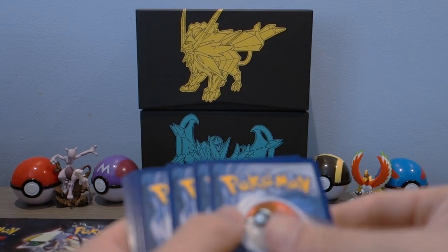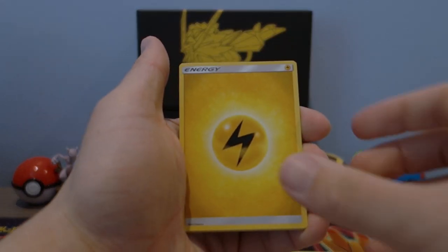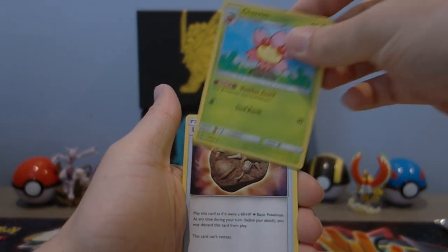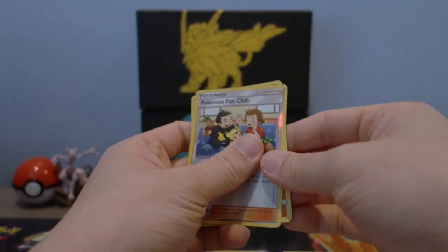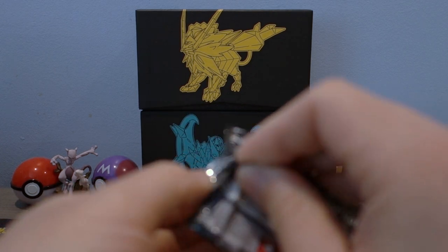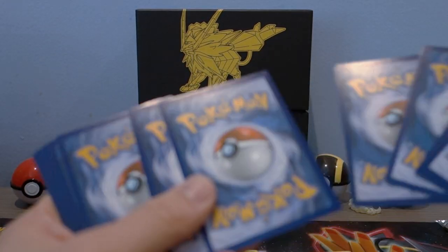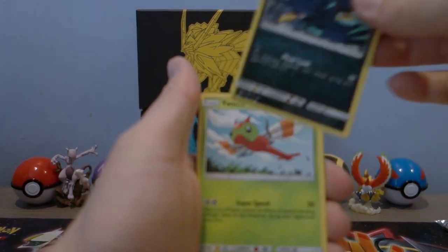Got Dawn Wings Necrozma GX — I have two so I don't mind pulling something else. Passimian — that's actually a pretty decent deck. It did well in one of the regionals combined with the Sun and Moon base set Passimian, so it's a pretty interesting deck. Hollow rare Magmortar.